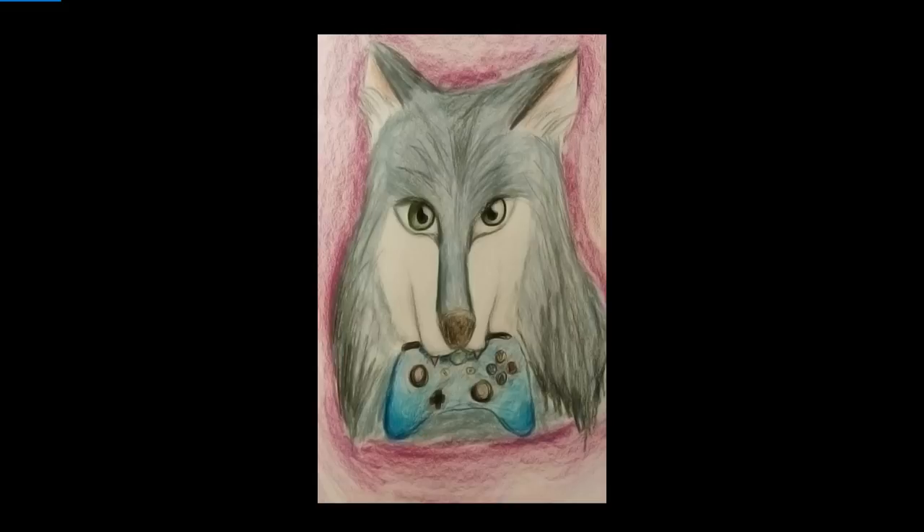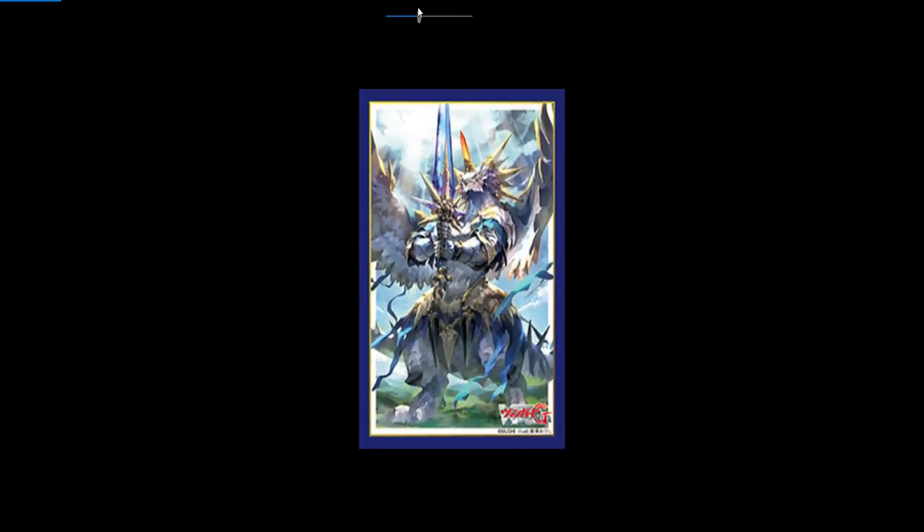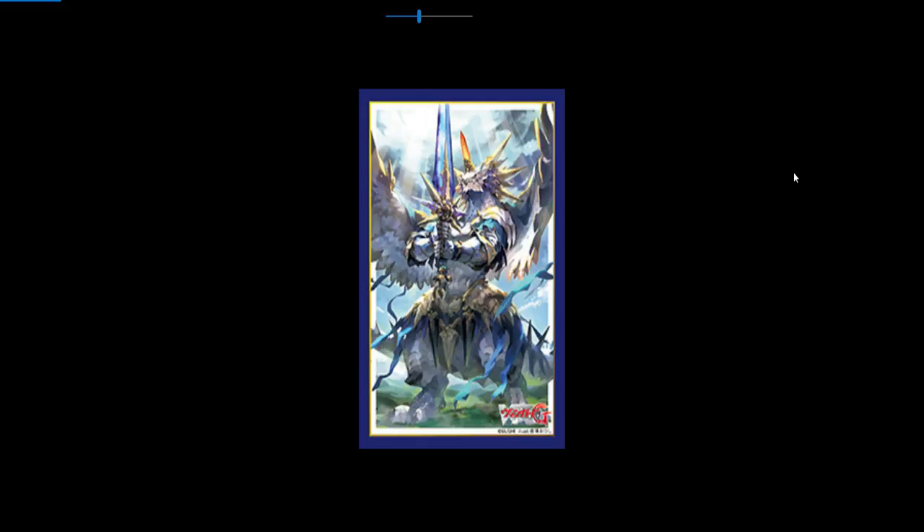Let's get into it. Starting at number one, which should not be any surprise to most people — it's Ultima. I think Ultima is the strongest just because of how its skill works and how much versatility it gives. It's going to give all United Sanctuary decks a minimum of five attacks. Decks are going to run stand triggers and it's just going to be too good. Decks in United Sanctuary that already restand or gain a lot of power are going to be really strong with this.